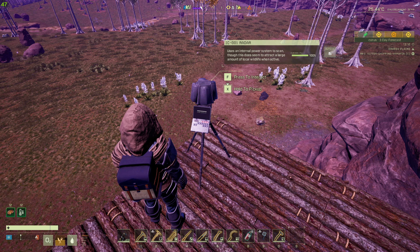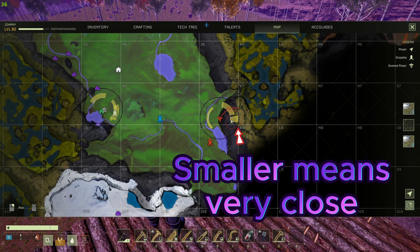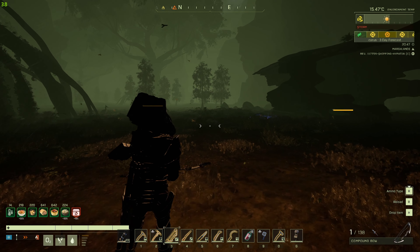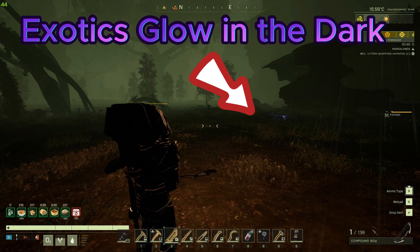And last but not least, efficiently locate exotic deposits. Use your workshop scanner, mark the map, and follow the glow at night. It's like a treasure hunt, but instead of X marking the spot, it's an eerie glow leading you to riches.